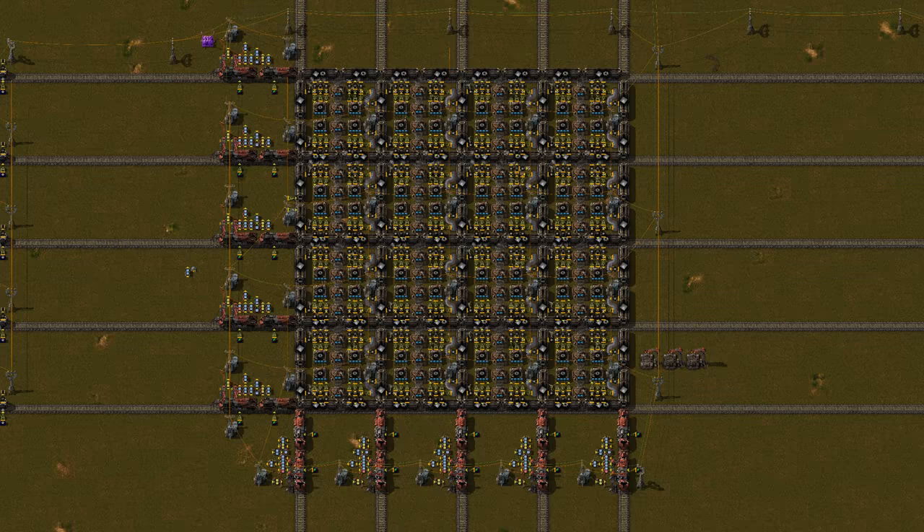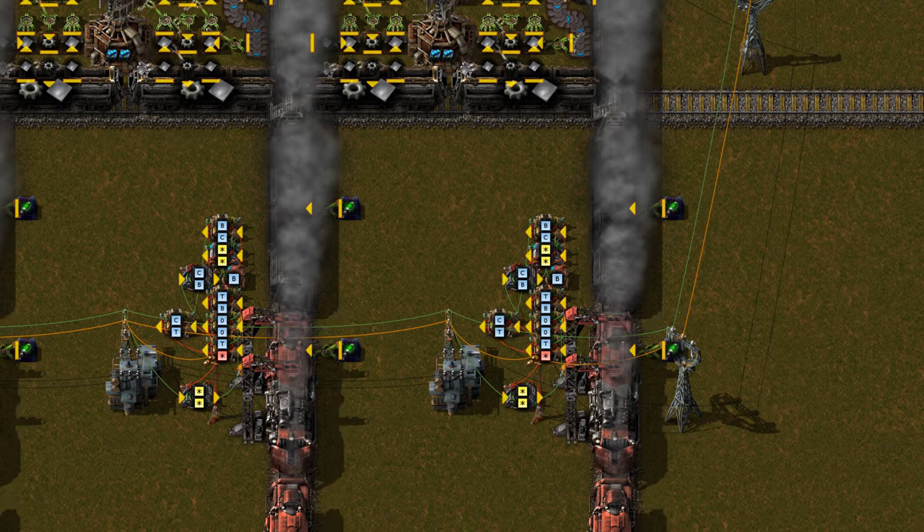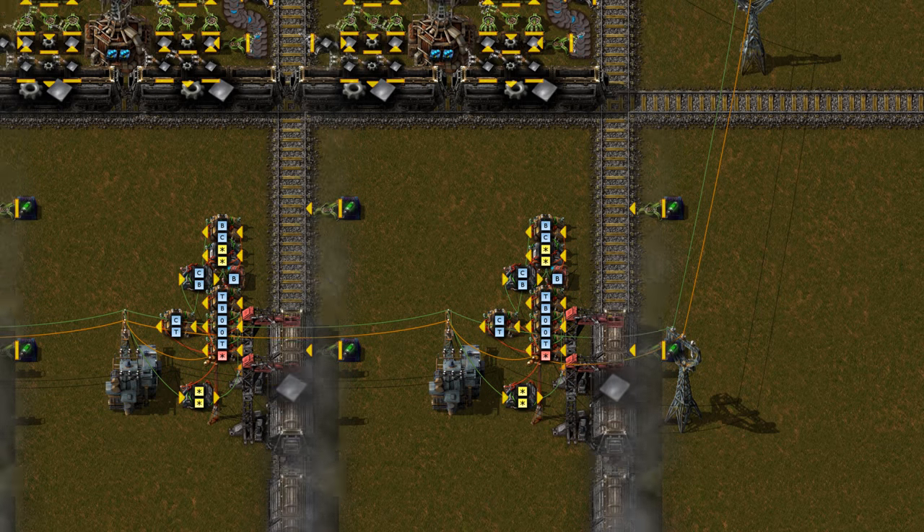So how does it work? Trains aren't one big entity — they are made out of individual locomotives and cargo wagons, each with their own hitbox. And there is some room in between these hitboxes, enough room for another train to drive through. All this station does is line up the holes of the train with the rails so the train can drive through.